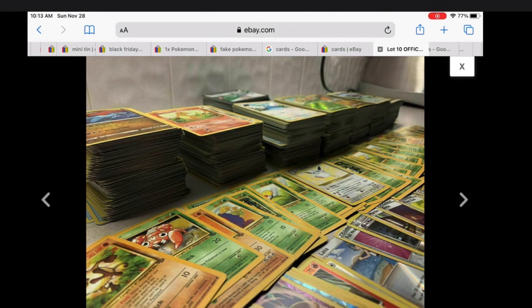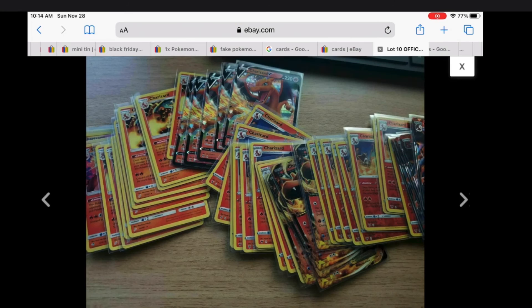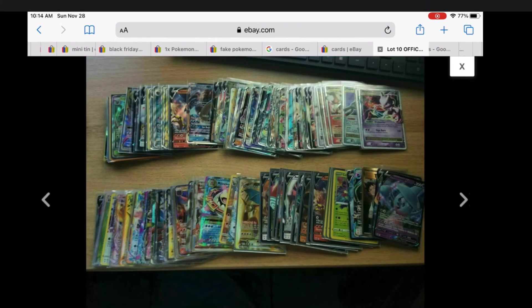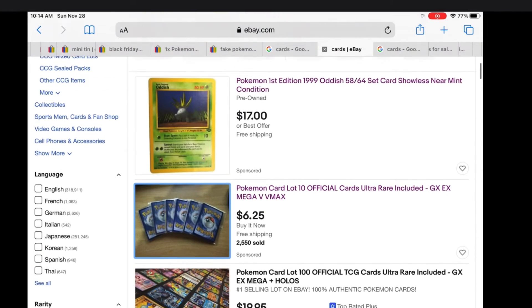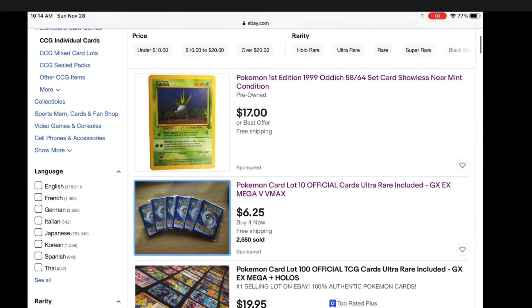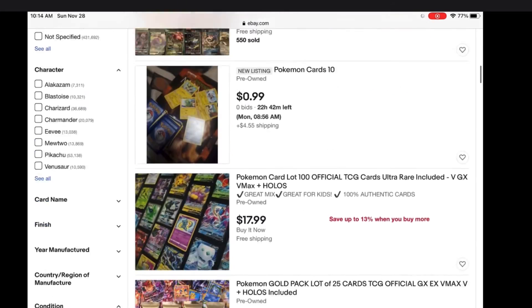But some of these are vintage, which are hard to get now. Energies are also guaranteed in each pack but they're not worth anything. These are good cards and base cards. You get the point. Six dollars for ten cards. You've got all of these.